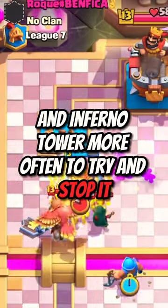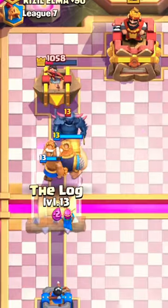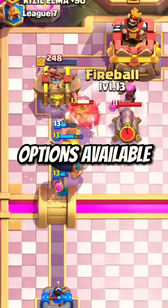Players are probably going to be using P.E.K.K.A. and Inferno Tower more often to try and stop it. We'll see how much people will eventually use it, but I'm assuming it'll be a ton, especially at the beginning when there's only a couple of Evolution options available.